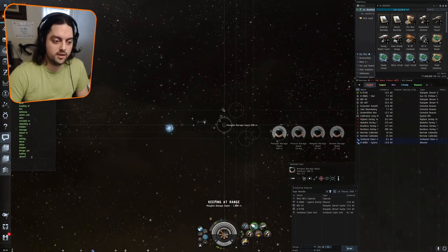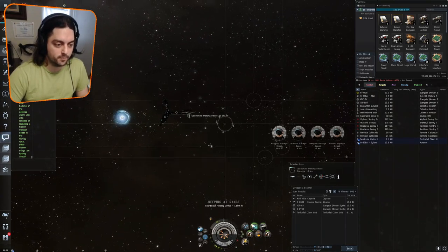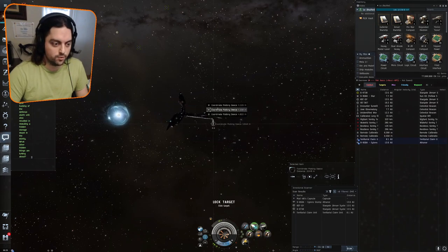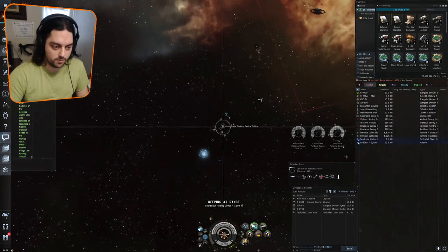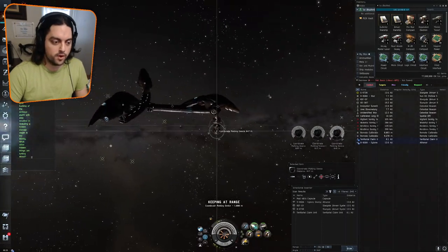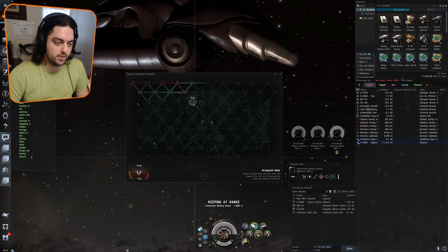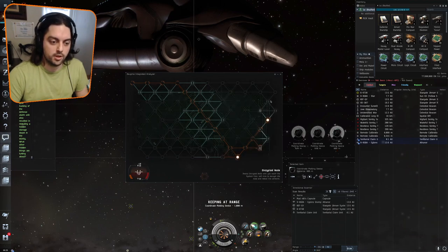We've hacked all the cans and depots in this first area and now we're ready to move on to the second area. The way we do that is by going to these three coordinate plotting devices. You might read on Eve Uni Wiki about hacking the remote defense grid unit in the first room, but the way we do the site we don't hack it yet — we save it for a special purpose later. What we do instead is hack these three orbs to get coordinates. You don't have to loot them; they auto-drop into your cargo hold.